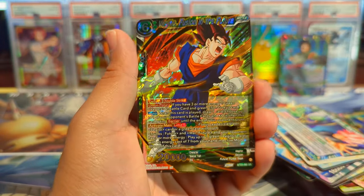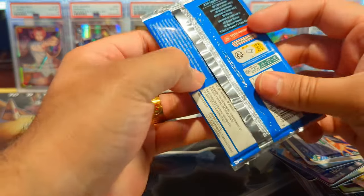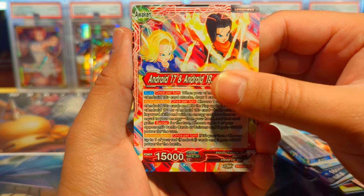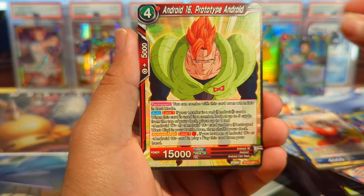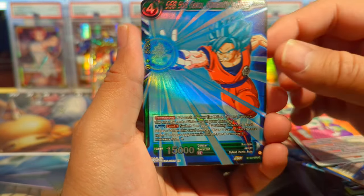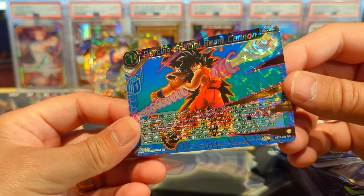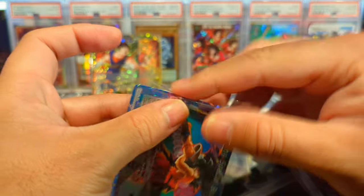And nice — we have a Vegito SR! That's a dupe, but still nice. Hopefully we can pull the Vegito SPR because that's one of my chases, but let's get a secret rare first. We have Android 17 and 18, Napa Gathering Strength — artwork looks phenomenal — Krillin Warm-Up, Android 16 Prototype, Link of Hope, Destroyed West City, Gohan Assistance from Goku, Raditz Theft of a Control Device, Son Goku Humanity's Hope, Bulma Support — and nice, another SR: Piercing Special Beam Cannon. That's a triplet but we'll take it! Four hits out of 12 packs — not bad at all.